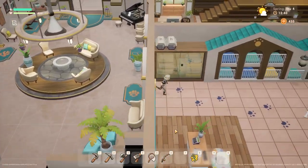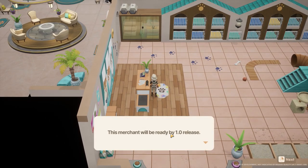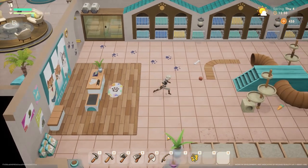There will be pets eventually in-game, but they aren't available yet. You can head to the community center slash town hall area and see the space where they will actually be located down the road.